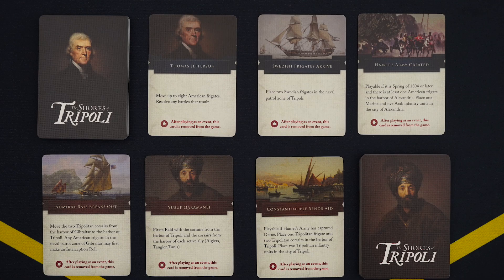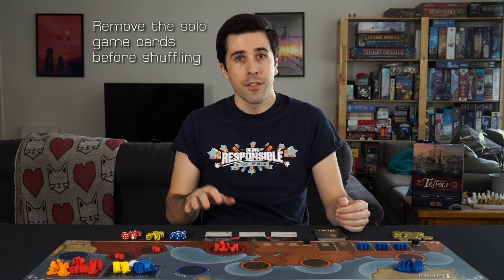Next, each player has three core event cards, which will remain face-up in front of you until played. So put those out, then shuffle your respective decks, deal six cards to each player, and you're ready to start.